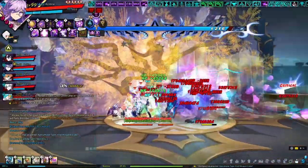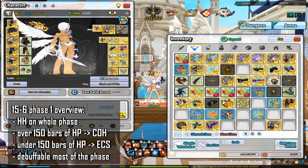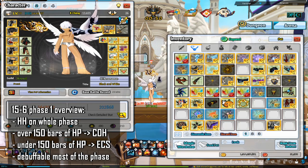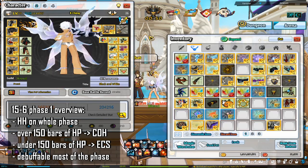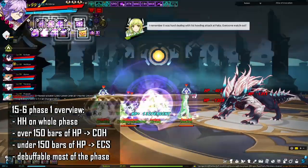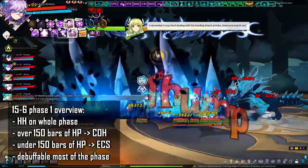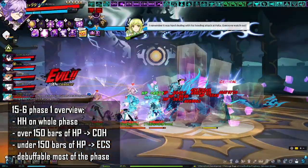Now let's talk about 15-6 Phase 1. Leave Headhunter on for the whole phase. If applicable, put Code of Honor on for over 150 bars of HP and switch to Engine Cooling System for under 150 bars. The boss is debuffable for most of the phase when he is not in Hyper Armor, meaning you can toss Wind Orbs throughout the phase.